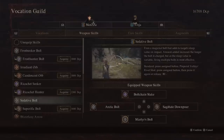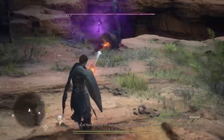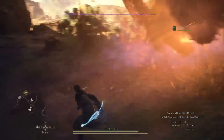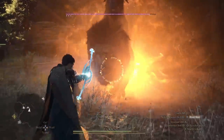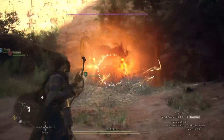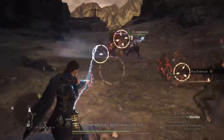Sedative Bolt puts targets to sleep, especially if charged, but you may as well just kill the target at that point. Candescent Orb fires a searing orb of flame that illuminates the area and causes targets to catch fire — it can stick to targets and track them, dealing damage over time. You can run it as a set-and-forget: throw it at the start of combat to set them on fire, then deal other damage types. Rather than running another damage slot, you could instead run some really good support skills.